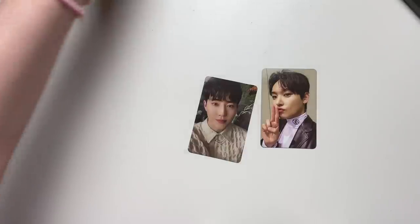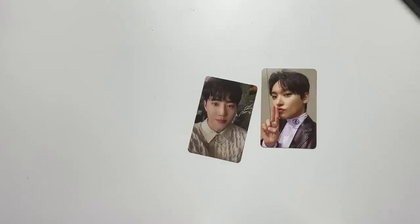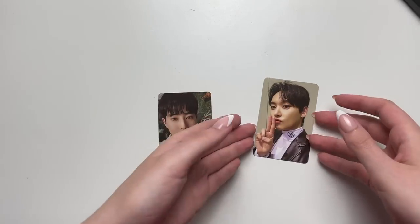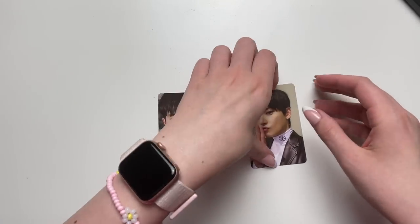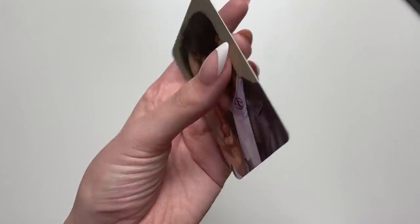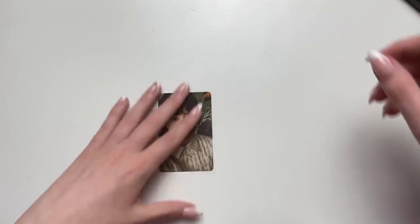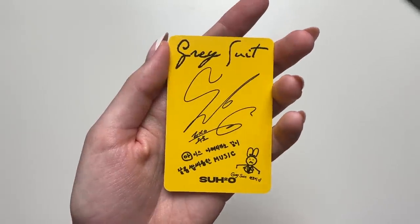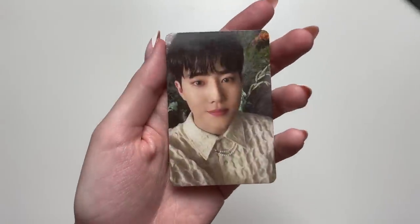They didn't include the other photo card — I bought two Suho cards and they only included one. I'm so sad right now because I paid for both. Good thing I opened it on camera so I have proof they didn't add it in. My Suho collection was so close to being completed and now this happens. I'm going to have to message the eBay seller. This is the insang card from Remination — the blue back — and this Suho card from his gray suit album.